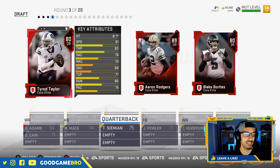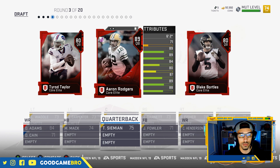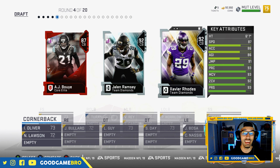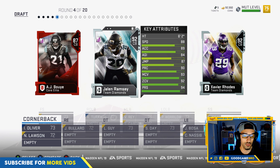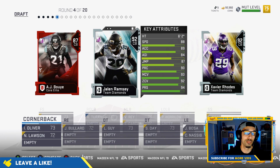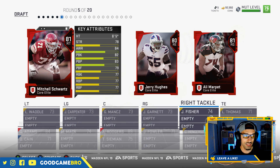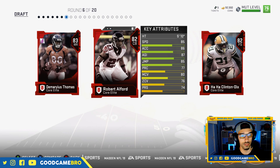Round three gives us Ty Hill, Aaron Rodgers, and Blake Bortles. We've got to go with Aaron Rodgers — his ratings are significantly better. Round four: Jalen Ramsey, AJ Bouye, and Xavier Rhodes. Ramsey has 93 man cover, 92 zone, press at 94 — I've got to go with Jalen Ramsey. He is the sassiest player in all the NFL. Round five brings Mitchell Schwartz, Jerry Hughes, and Ali Marpet. We'll get Marpet at right guard and hope for a better offensive line throughout.